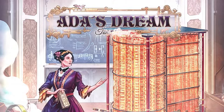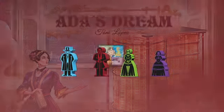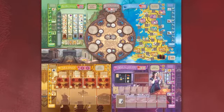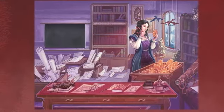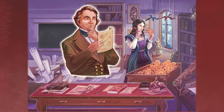In Ada's Dream, players take on the role of assistants to Ada Lovelace, the famous English mathematician and first computer programmer, on a quest to complete the analytical engine. Set in a historical reimagining of 1849, where Ada leads the development of the proto-computer alongside inventor Charles Babbage.